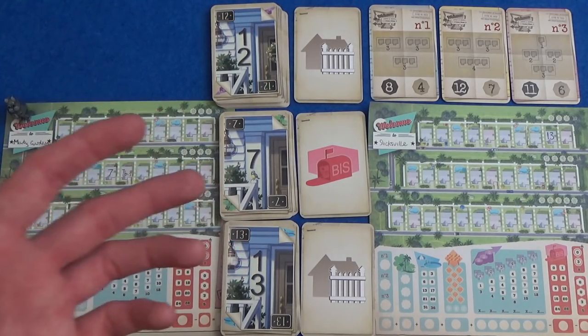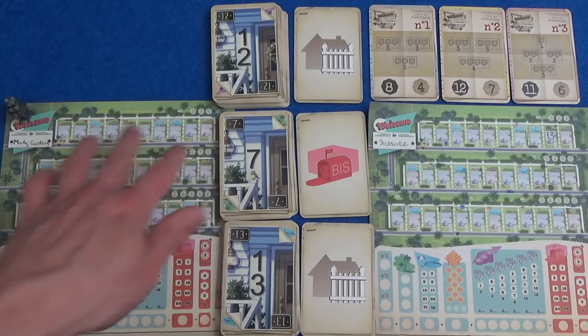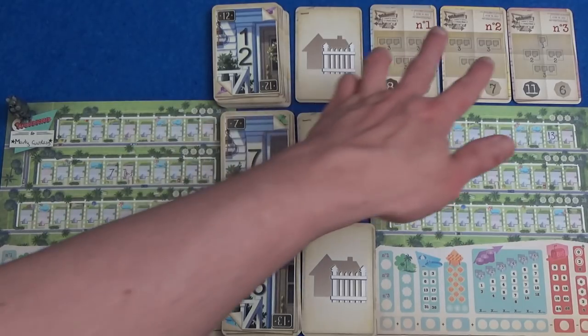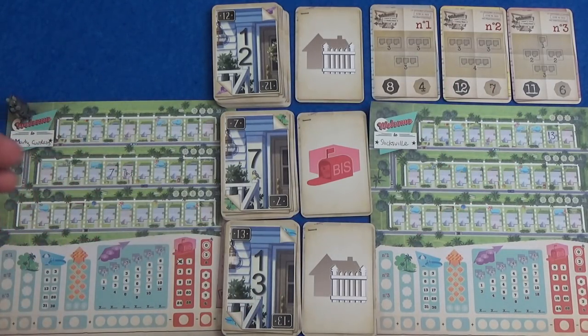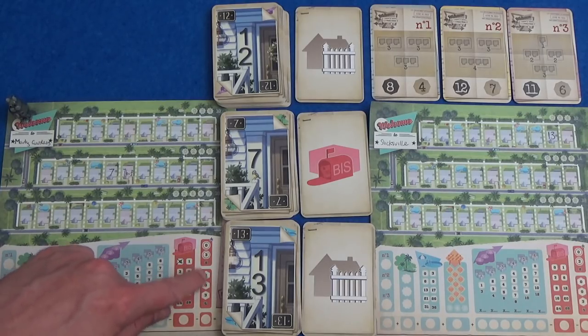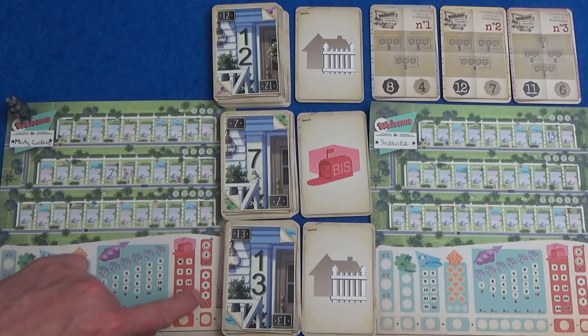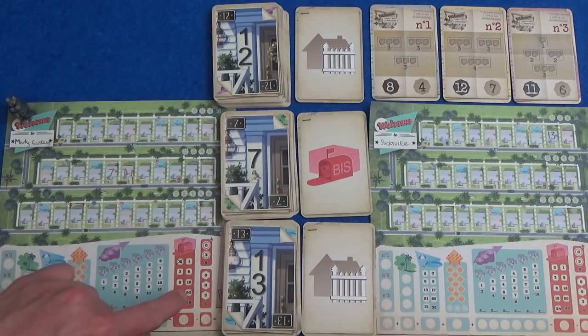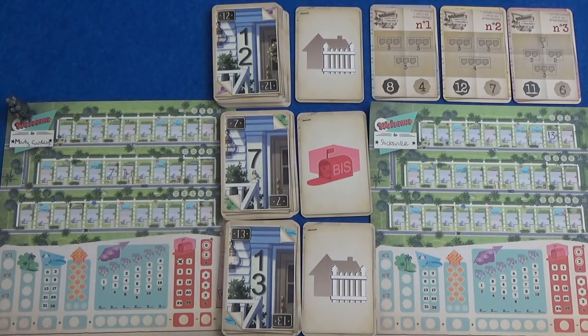The game continues until either someone has filled in all of the houses on their neighbourhood, someone has claimed all three plans, or if you can't take anything, then you have to fill in one of these permit refusal slots on your player board, and you will lose some points as soon as you've done your second one. As soon as someone hasn't been able to fill something in for the third time, the game will also end.